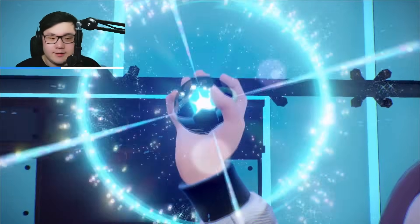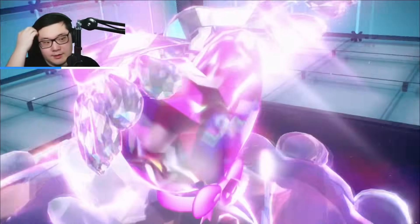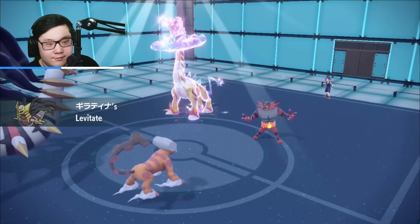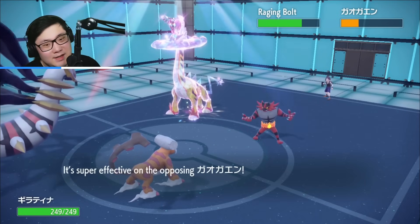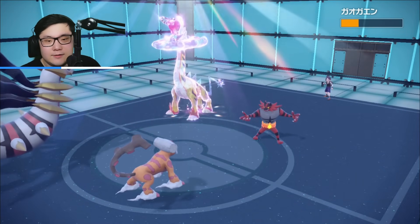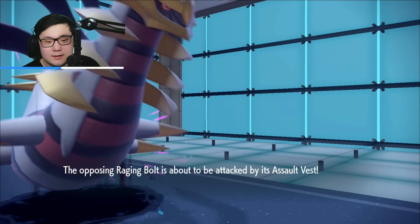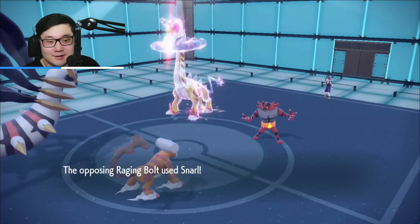Raging Bolt Terastallizes — they're trying to Tera out of this situation. Probably Fairy, not Electric. Choice Band Earthquake still does around 30-40% to the Raging Bolt — less than I thought, actually. We're able to heal back up. Here comes Poltergeist — I do land it, which is actually really crucial. Good damage. Snarl from the other side — I guess they thought I was going Draco Meteor.